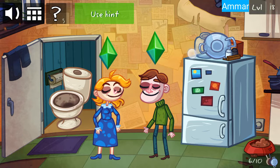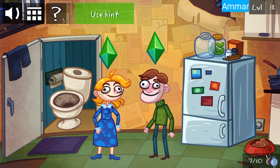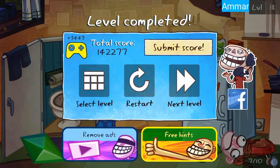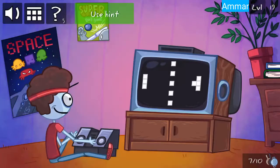First get the pan here above the fridge. Now drag this diamond down. First slide above his pocket and now click on the television.